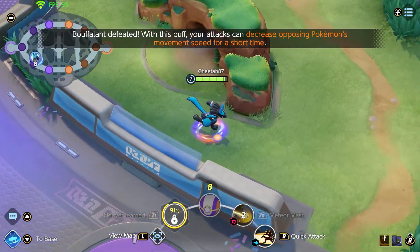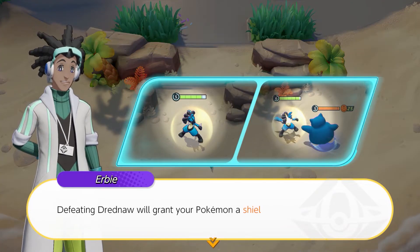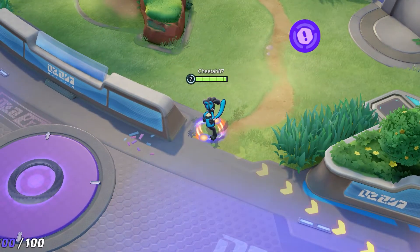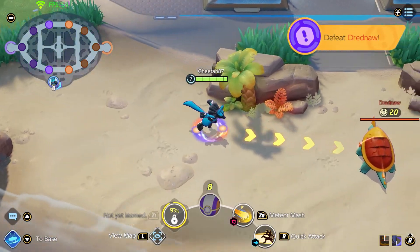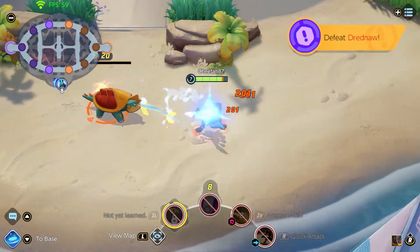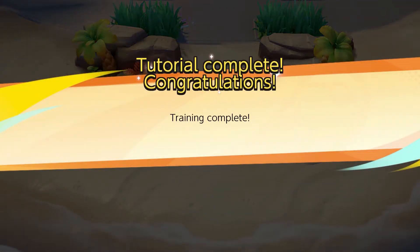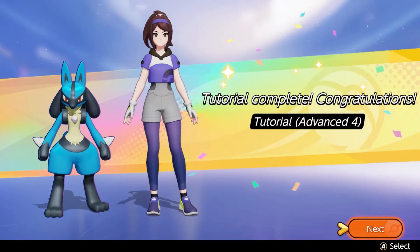Now I've got both auras. Use your buffs to defeat Dreadnought. Defeating Dreadnought will grant your Pokemon a shield — a shield nullifies some of the damage that a Pokemon would take. I'm guessing the auras wear off over time. I've only got an orange aura now. Yay, we got a shield. But how long does the shield last? I'm guessing that wears off too.